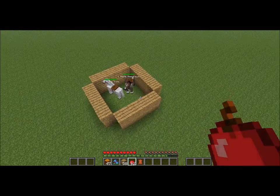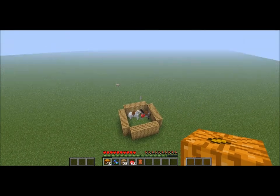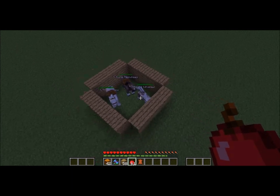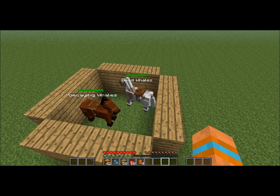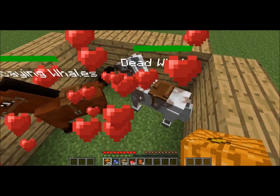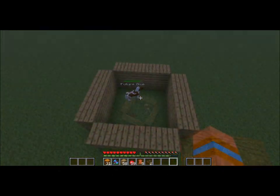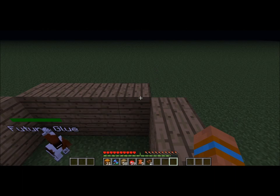Breed that spotted one with a white one — you could breed it with the parent horse, but that'd be gross. So I'm going to breed them, and when they have a baby I will come and show you that. So after breeding those two, we got that three-spotted one. Then we breed that spotted one with that red looking one, which you can find in the wild, and the product of those two horses we just bred right there is this little horse.